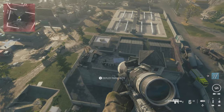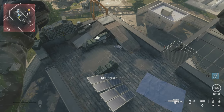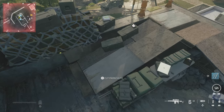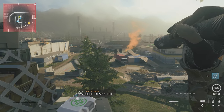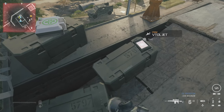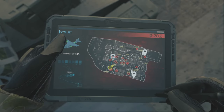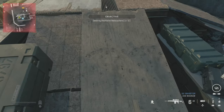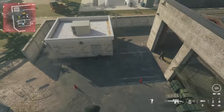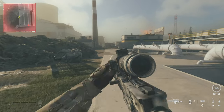We're going to parachute down to this roof here, and there'll be a VETO which we'll pick up straight away. We're going to set off the mortars, use this VETO, aim for the top right corner, get it over that little tag there, and that should take out the second helicopter straight away without even having to go to it.